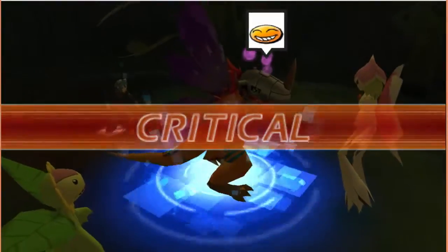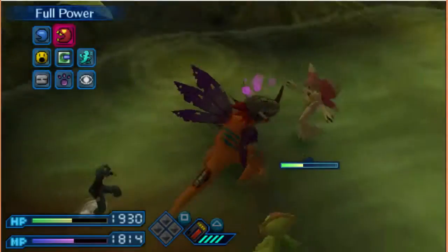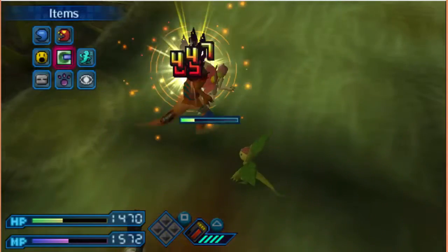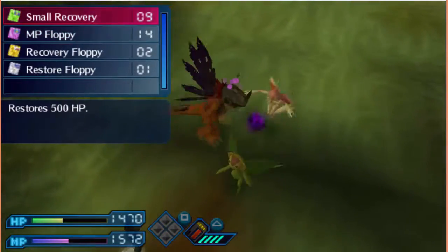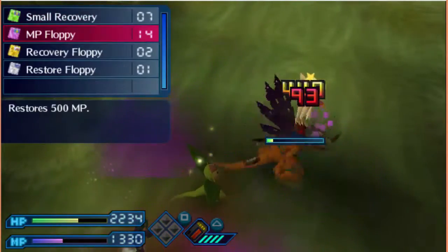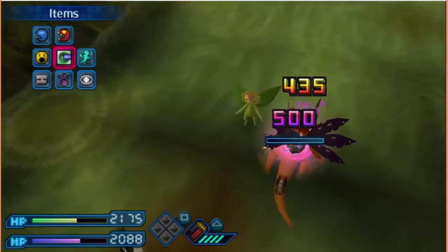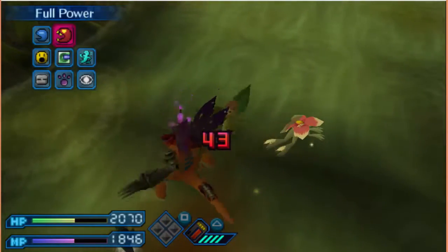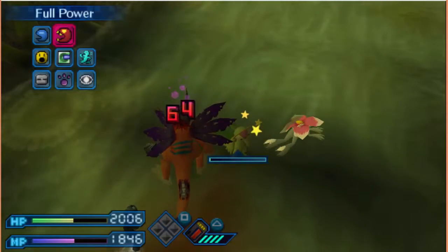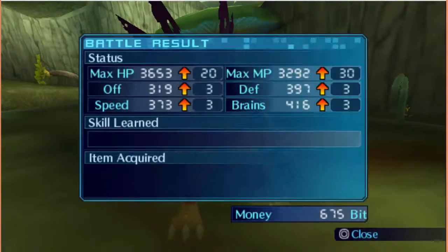I'll take out Sunflowmon first since it seems to be the weaker link between these two. Good use of my Metal Greymon here. I really wanted Sunflowmon knocked out — I don't want to keep wasting my recovery items but I may not have a choice. I got a decent amount of bits. Let's see what else there is to do here.